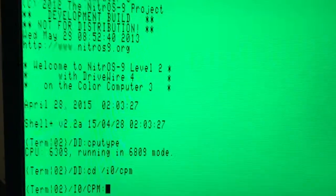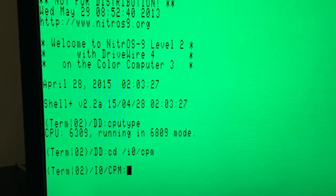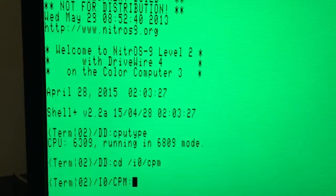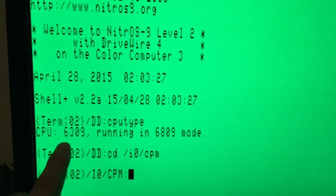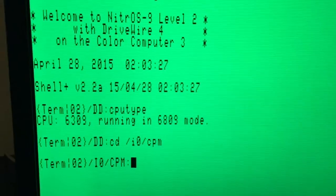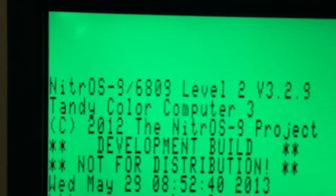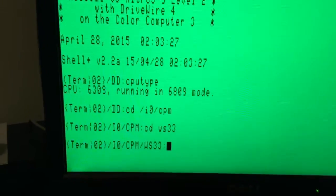Good night everybody. Here I have my latest version of my CPM emulator to show its current speed. I have optimized it a lot in the last days — I was kind of bored so I found something to do. I'm running my CoCo 3 in the 6809 mode, which is exactly the same as a stock CoCo 3 back from 1986, same speed, running on Level 2. You can see here it's a 6809 display.